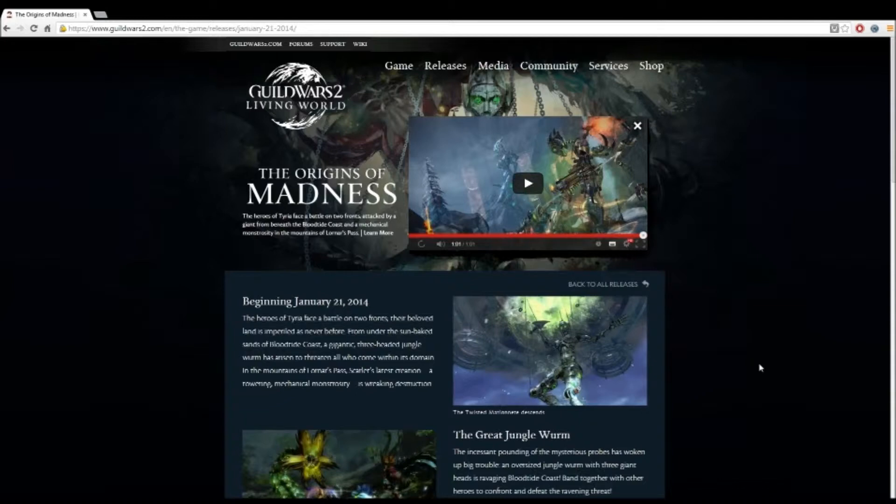We have a three-headed jungle worm in Bloodtide Coast, and we also have a giant, mechanical, almost clockwork knight sort of construct in Lorna's Pass. There are various tactics for these bosses by the looks of it, and I'm sure they're going to be quite difficult.